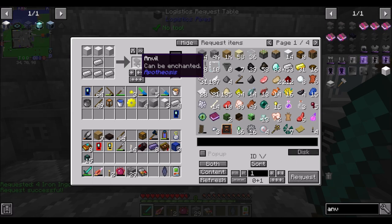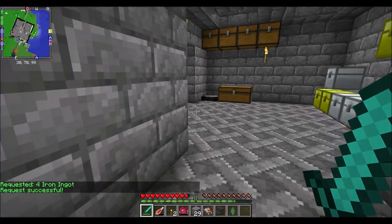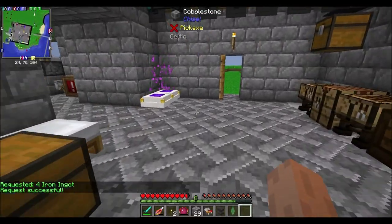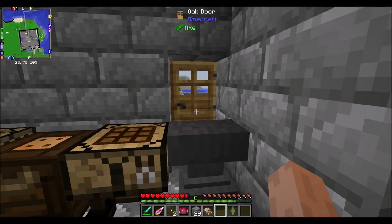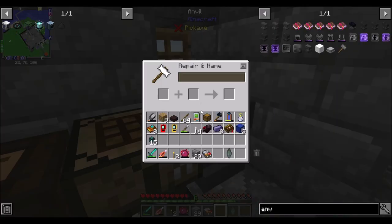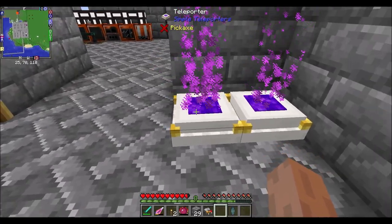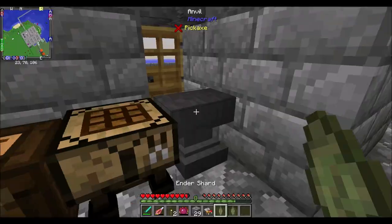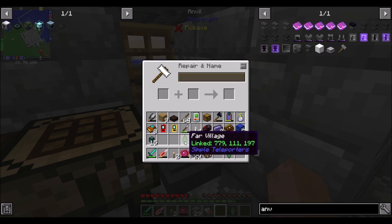The reason I want the anvil is, while I'm waiting for those things to grow, I want to go out and get ready for what's going to be a little bit of an adventure. We're gonna go prep for... I'll put you there because I'm not really using that door so much anymore. Sir, go to the far village. Can I name you in here? Far village. Boop. Sweet.